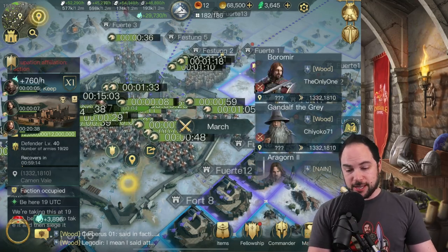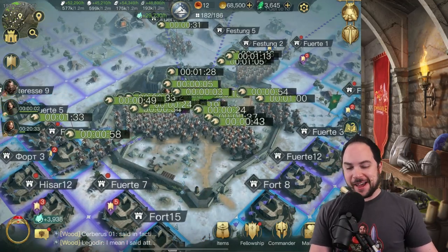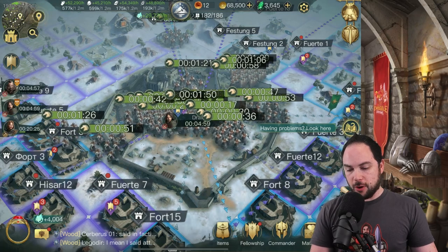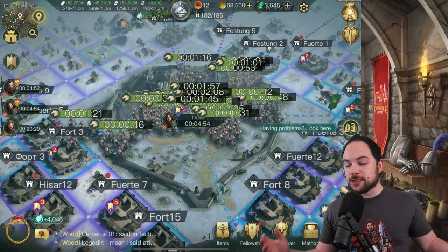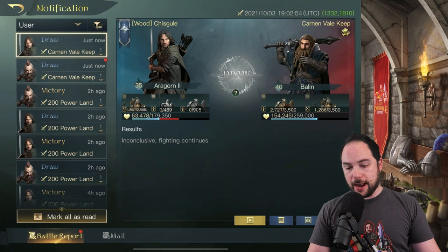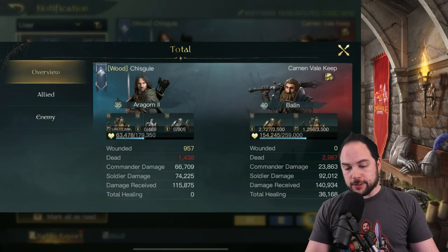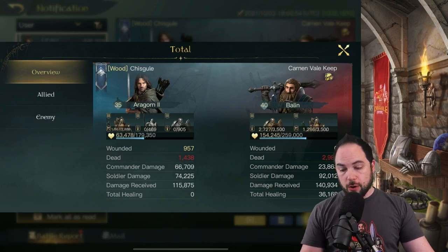My marches are going to get there in seven seconds — I think I'm going to get a hit for sure. Marches are hitting! I got some draws. I didn't do so bad. The reports are now in: my first march — it's only 35 power but I have what I have — 1,500 dead against the defender. I did okay.